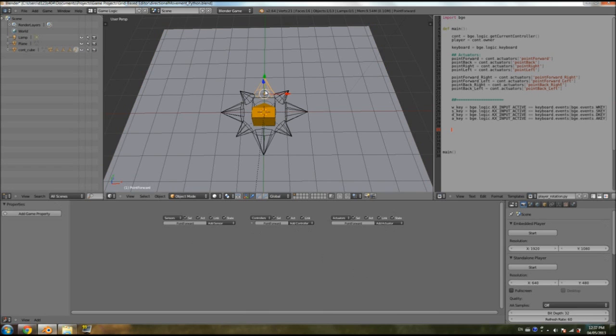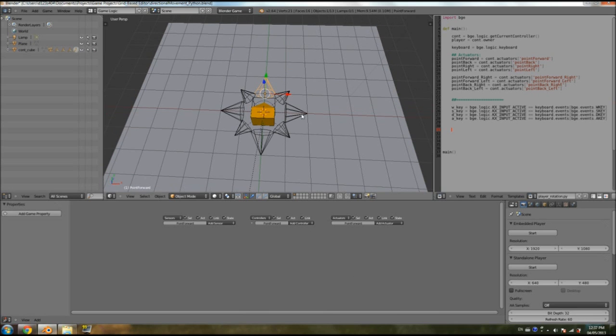If you press both buttons it should have higher priority than pressing one button, because you're going to be pressing one button anyway while moving. So you want to make sure it points towards the angle when pressing both buttons. If we give W priority over W and D, it's just going to look forward because W has the highest priority — it's going to totally forget that we're pressing D.